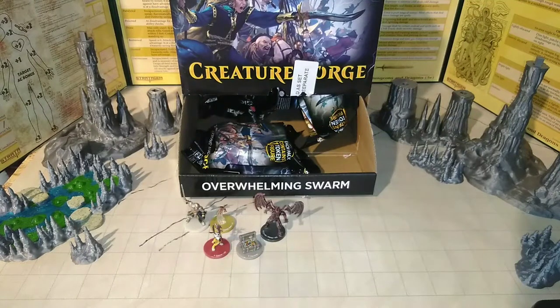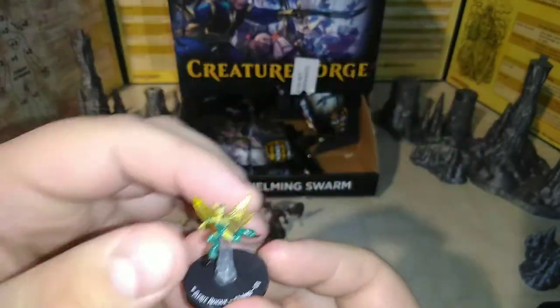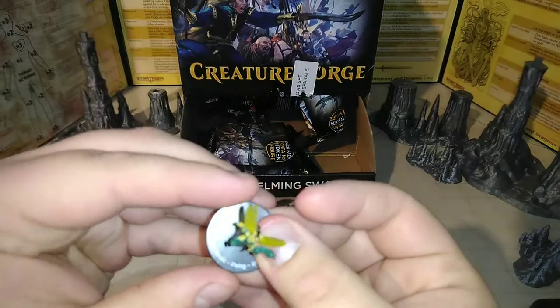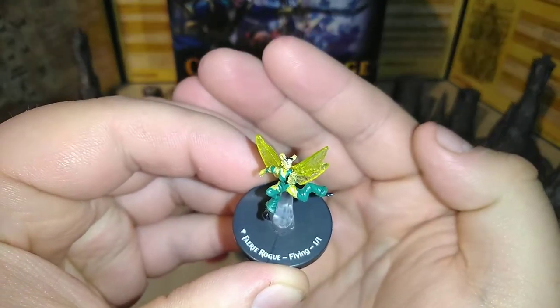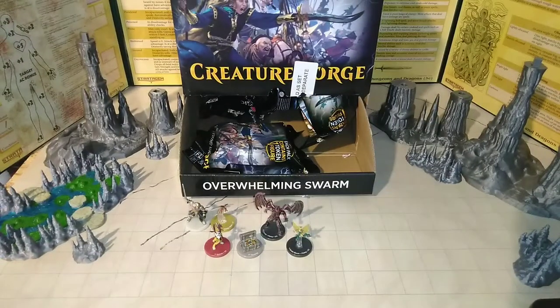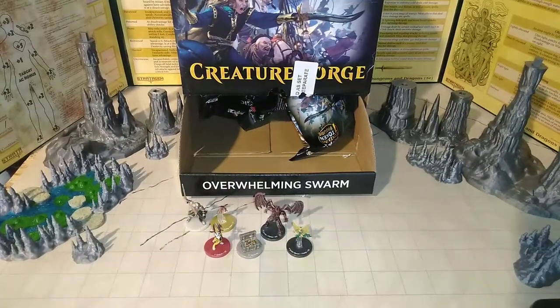Looks like we got something tiny — should be on a tiny base, but they make them all medium. It's a not-bad-painted fairy rogue, and this one is number 1 out of 28. It's a little fairy girl. This is a good player-class fairy — has flying. I love the translucency of her wings and I love these newer flight stands with that swerve instead of just a little stick.